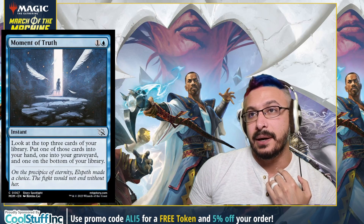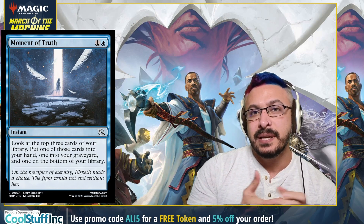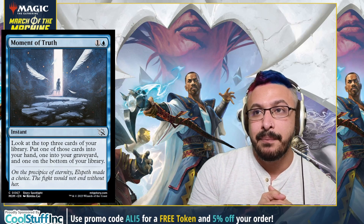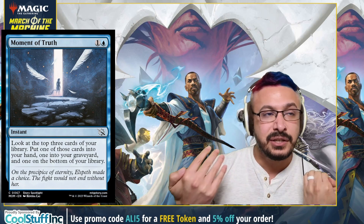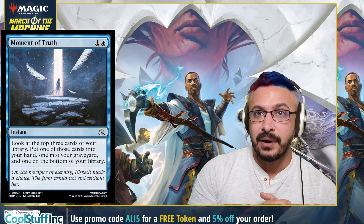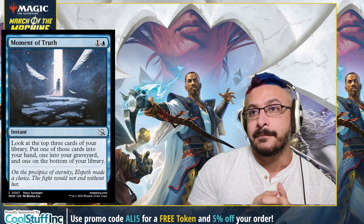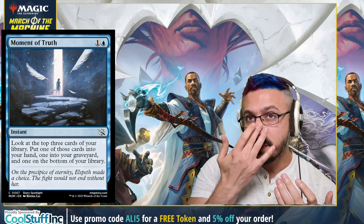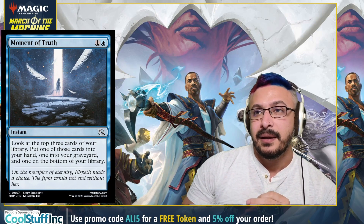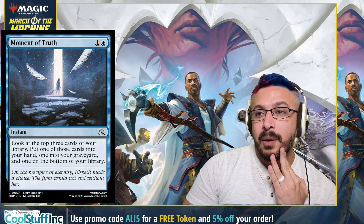Next up we have the blue cards. Coming in at number five, we have Moment of Truth — a two-mana card similar to Telling Time. It looks at the top three cards of your library, puts one in your hand, one in the graveyard, and one back on the library. Not too exciting, but it helps dig. Also, if your deck is reanimating or has use for the graveyard, or even playing things like Corpse Appraiser, this is a great way to fuel that. It's like Anticipate with upside because it can bin things. Not insane, but I'm putting it at number five.